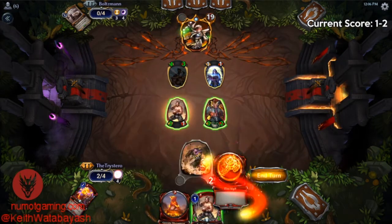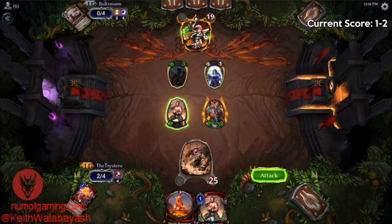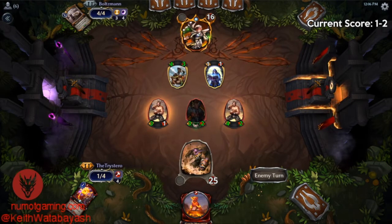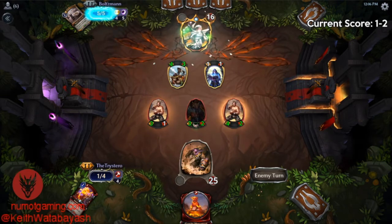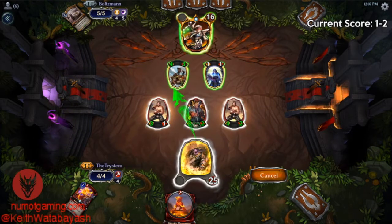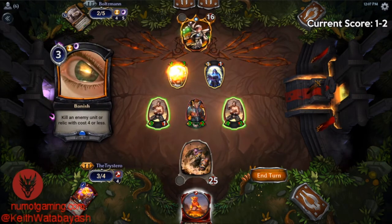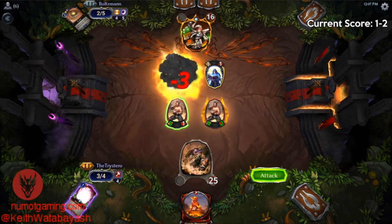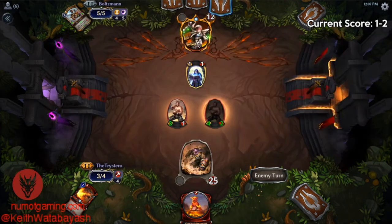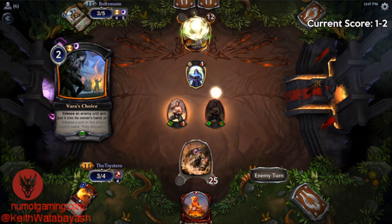If we have to, we'll just chump block here assuming our opponent doesn't gain life, which seems unlikely in a life force deck. Torch is good. What's the fast spell here? Vanish — okay. Well now we really want to draw that Groundbreaker. We punched down to three cards and they've used three interaction spells — how removal-heavy could their draw be?